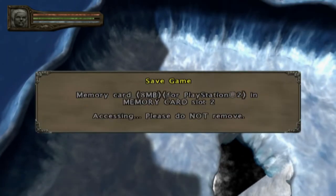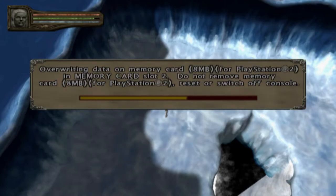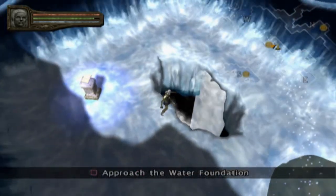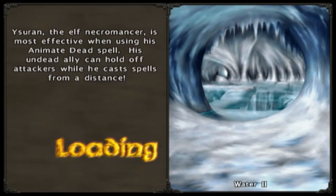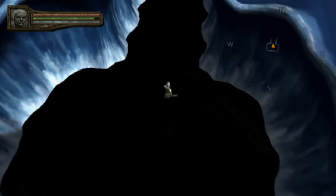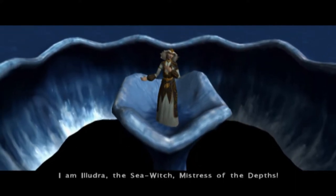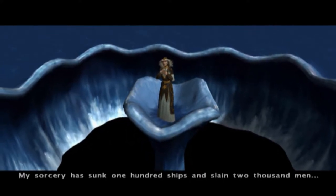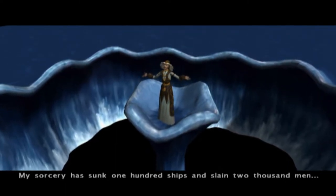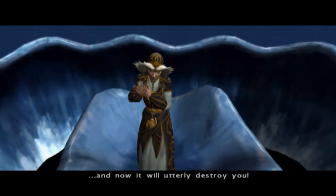As before we have another boss, so make sure to save just in case even if you're prepared. I could have saved on the other slot - oh well. And here's the part where it's black! I remember someone talking about this. Illudra introduces herself: 'I am Illudra the sea witch, mistress of the depths. My sorcery has sunk a hundred ships and slain two thousand men. And now it will utterly destroy you.'